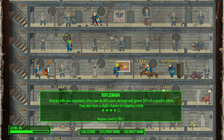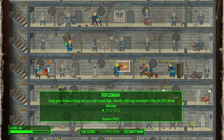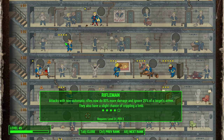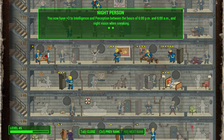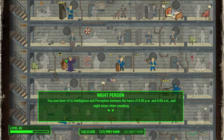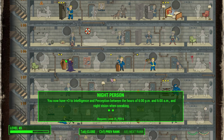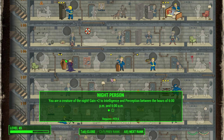Some Perception tree perks are quite helpful. Since you will mostly use silent non-automatic rifles, the Rifleman perk is important — it increases non-automatic rifle damage by 20% at level 1, 40% at level 2, up to 100% at level 5, and ignores from 15% to 30% of enemy armor between levels 2 and 5. Night Person gives +2 to Intelligence and Perception between 6 PM and 6 AM at level 1, and +3 at level 2. Level 2 also gives you night vision while sneaking so you don't need night scopes.